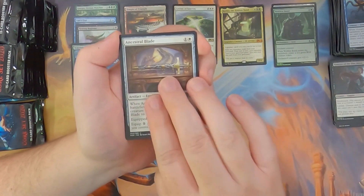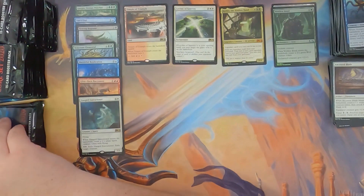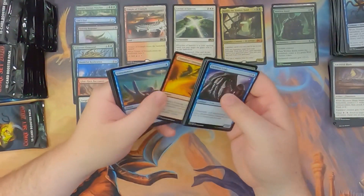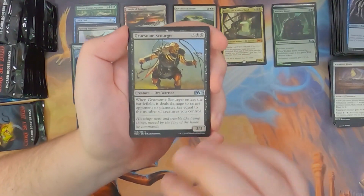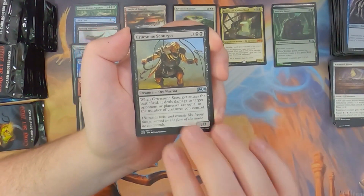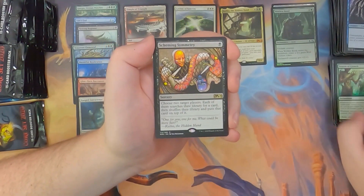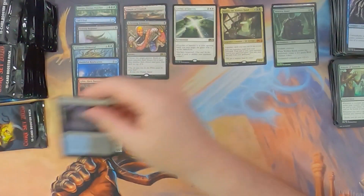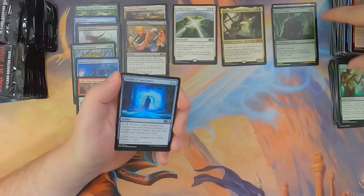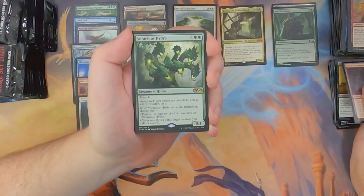Eternal Isolation, Vampire of the Dire Moon, Ancestral Blade, and Hanged Executioner. I've seen Kethis being played in standard — someone was playing all of the legendary stuff from Dominaria, the Primeval's Rebirth and all that, to bring all the dudes back, which is kind of cool. Gruesome Scourger, Bloodthirsty Aerialist, Season of Growth, and Scheming Symmetry with a Dismal Backwater and an Ajani's Pride Mate token. Portal of Sanctuary, Gravedigger, Mask of Immolation, and Voracious Hydra with a Planes and an Elemental token.